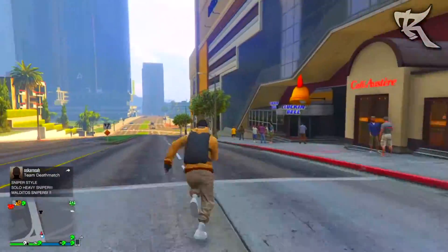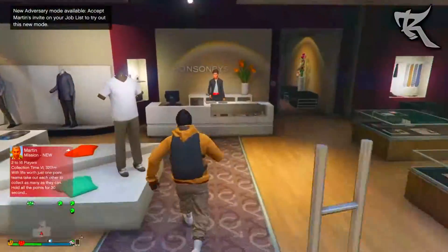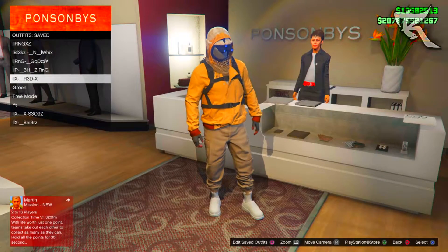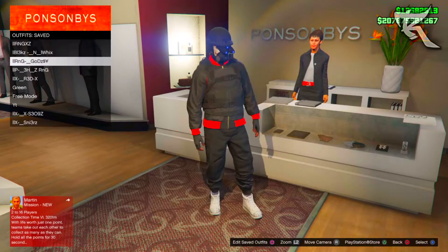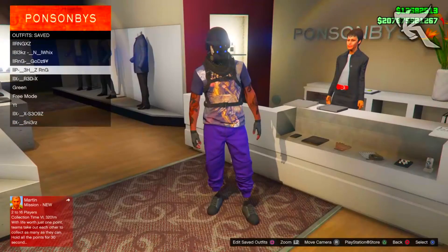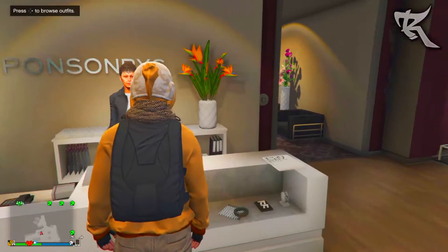Come over to the clothing store again, go to the front counter, go to Outfits, and take the outfit you recently saved. As you can see, it will glitch together with the mask and the helmet. Save it as an outfit.